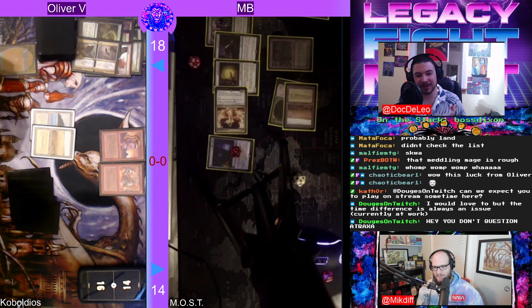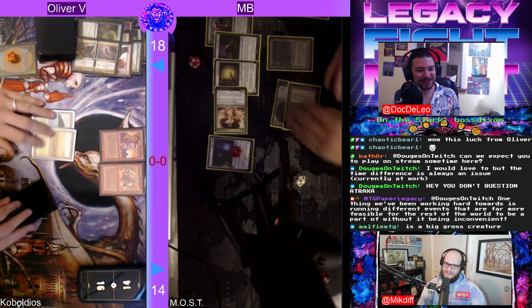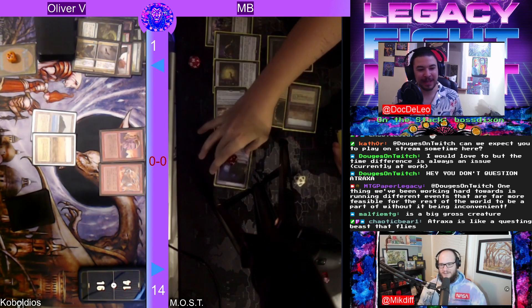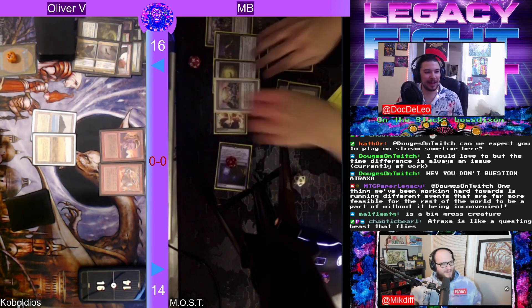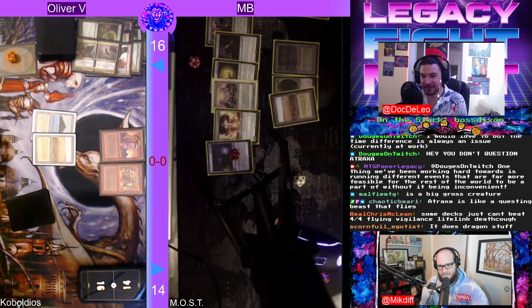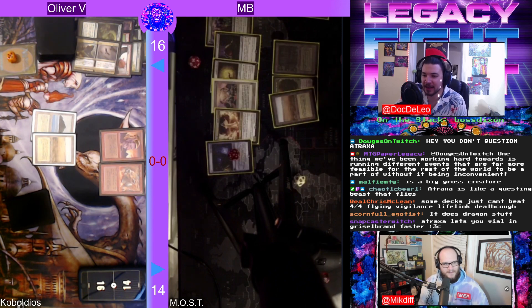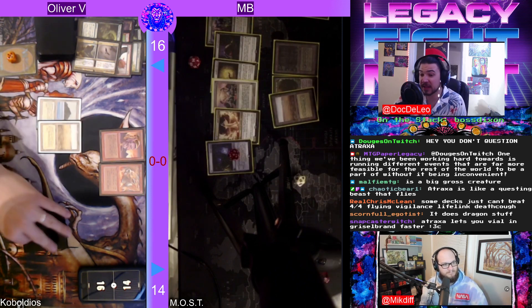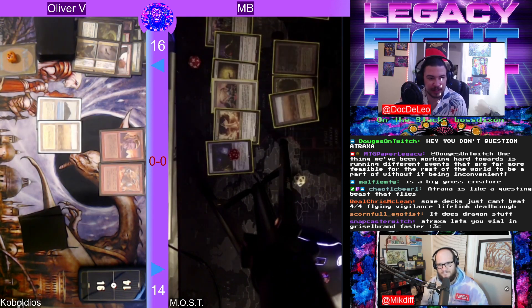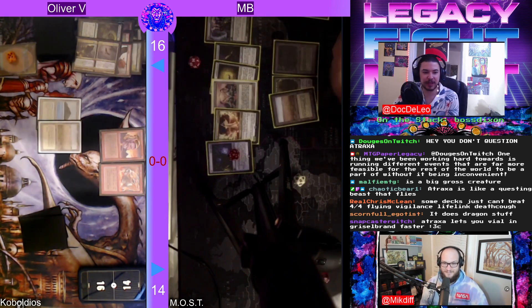The only question I ever encounter when facing down Atraxa is how do I kill you fast enough. Loyal Retainers — two and a white, sacrifice it, return target non-legendary creature from your graveyard to the battlefield. Activate this ability only during your turn before attackers are declared. This is how you get Grizzle Brand, Atraxa, even Leovold back onto the field after discarding them to Fauna Shaman.